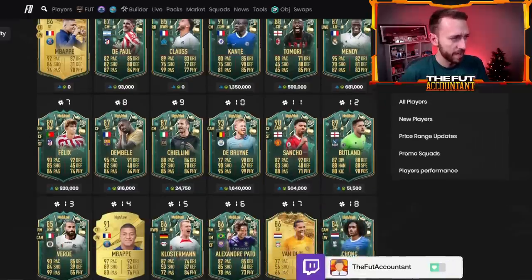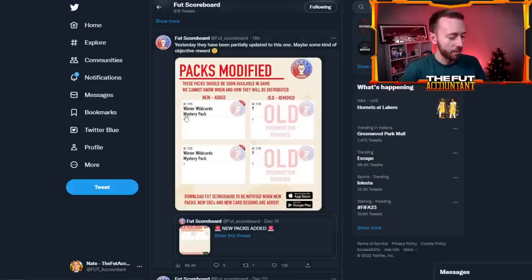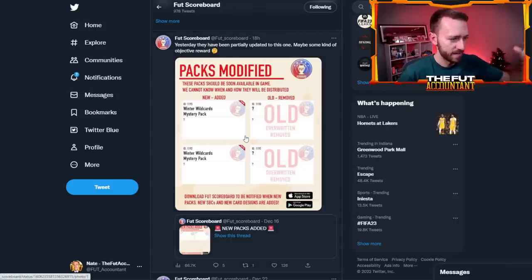The thing that could shake up the market today is the packs. There's a Winter Wild Cards Mystery Pack with a question mark — I personally think this is going to be a pack they drop on Christmas Day, maybe a free pack. It'll be a mystery, probably won't be anything super insane. But it kind of feels like a Christmas present. I don't believe we've seen that pack in the game yet, but watch out for it here pretty soon.